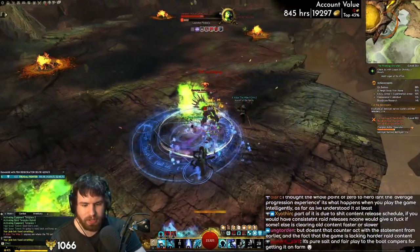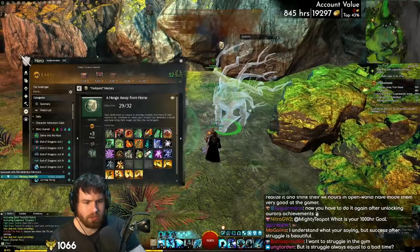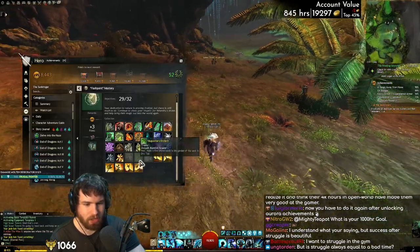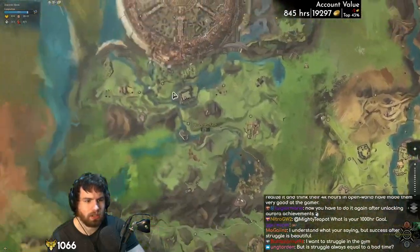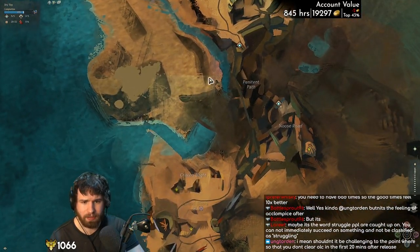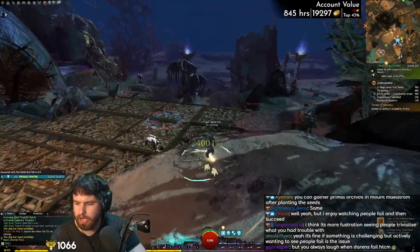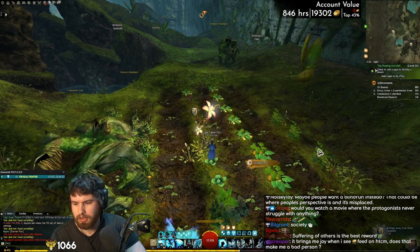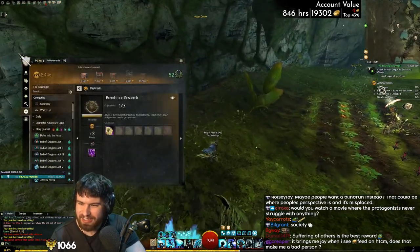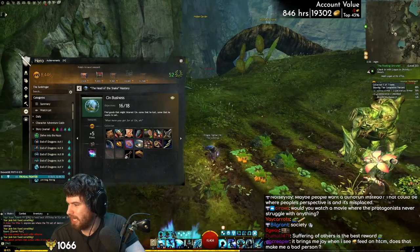One of the most feared achievements in the entire game — very funny, but we've done it. Kodama, have the runestones. There it is. I like that we're actually going to finish this without even being in Draconis Mons — that's quite funny. We'll go to Dry Top first, that one's very easy. Then the Cathedral of Verdance — fertile soil, boom, there it is! A Henge Away From Home. Job done. Just a split second before reset. We did it — nice.